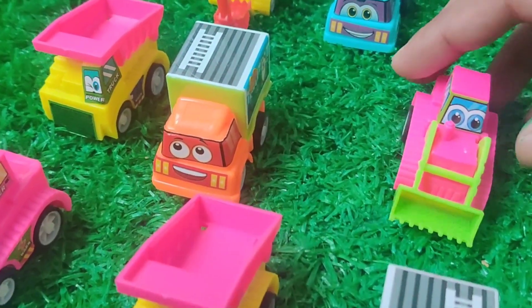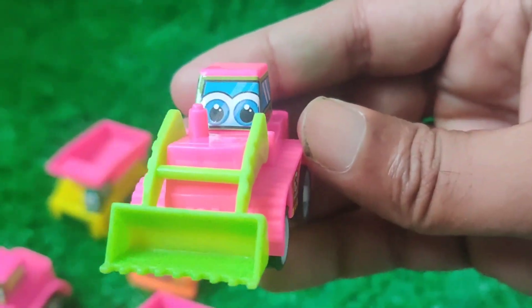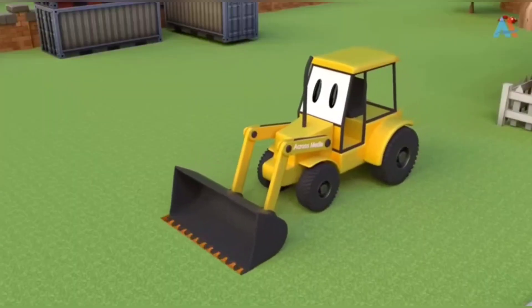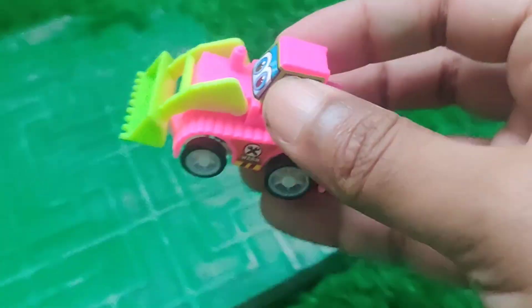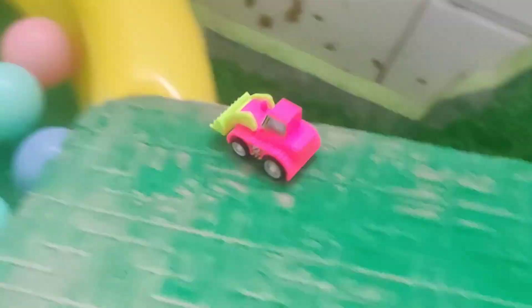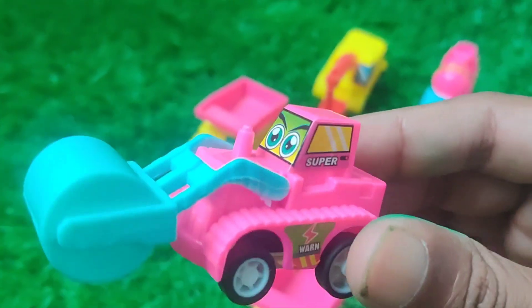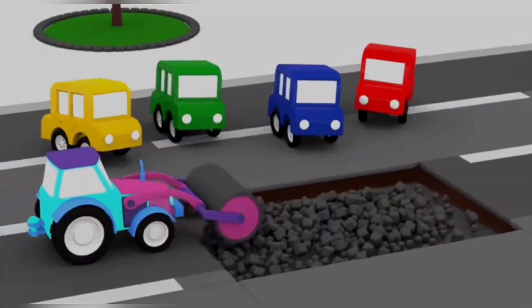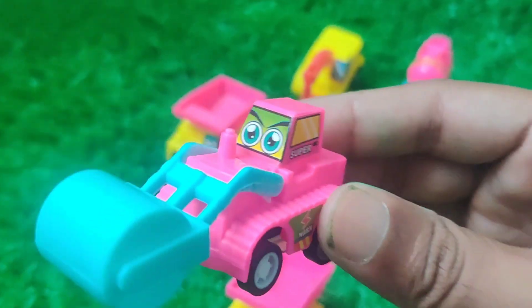This one is a loader car — wow, looking just awesome, superb! Okay, what's going down? Wow, look at that friends. It's a pink color roller — it's a heavy roller that rolls over the asphalt stone. This vehicle compacts the road to make it flat.